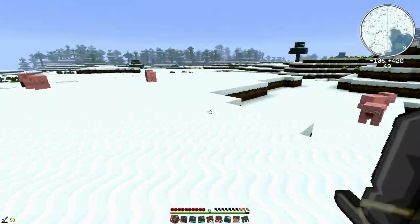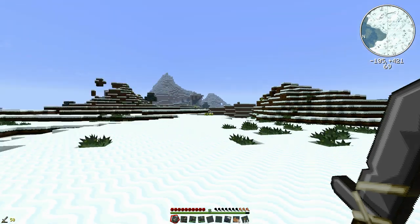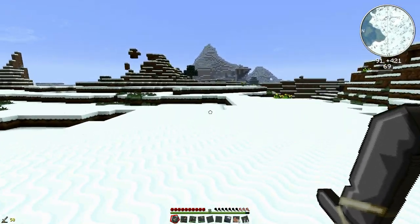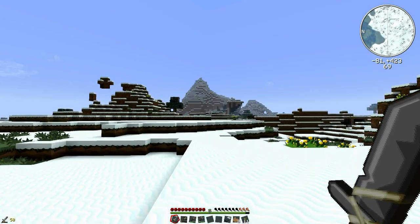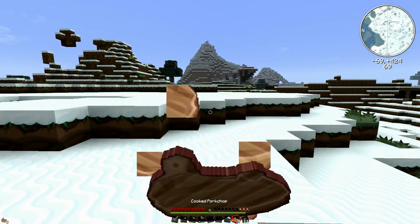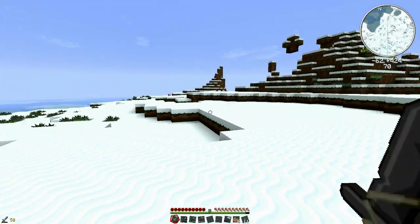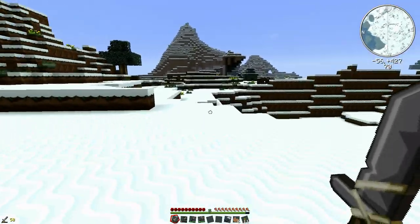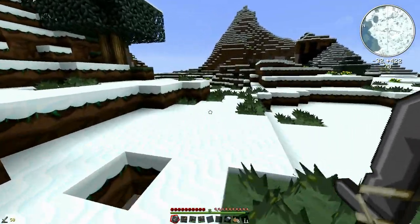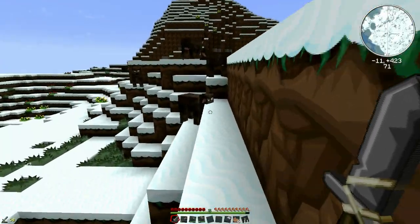We've got 37 raw beef and 20 leather — that's a pretty good start. Let's keep going over to the east. That looks like a pretty cool formation. I love this sort of snow tundra biome — they have lots of roses, which is sweet. I need lots of roses.